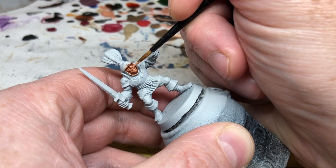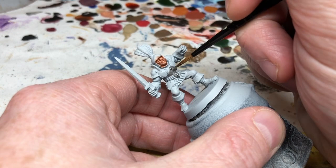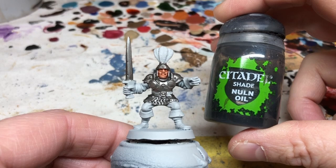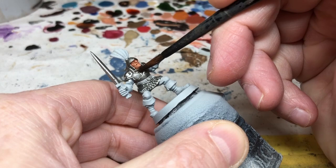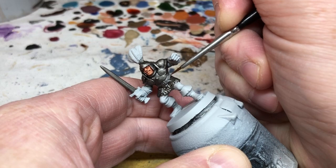Next we are going to do the metal areas. For this we are using my old friend Leadbelcher — a really great metallic silver that I use all the time. We're going to thin it slightly and apply two coats to all of the armour: the plate mail, the chainmail skirt, and also the blade of the sword. We want to get these coats as smooth as possible. Then we shade the armour by switching to Nuln Oil and putting it on the sword and plate mail — but not on the chainmail. Then we use Dawnstone on the belt, which works really well for leather, using a thin brush and applying carefully so we don't get any over the armour.